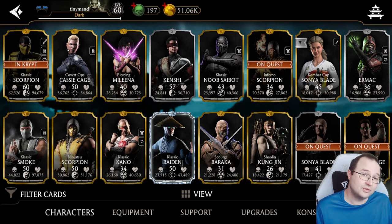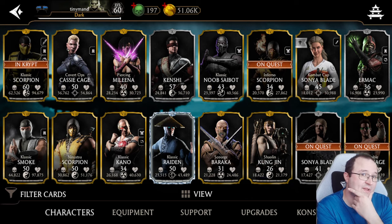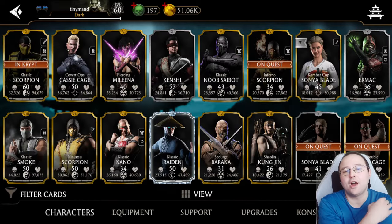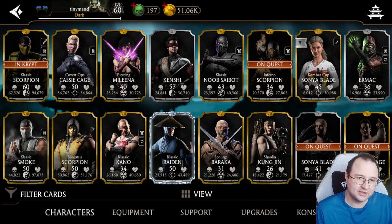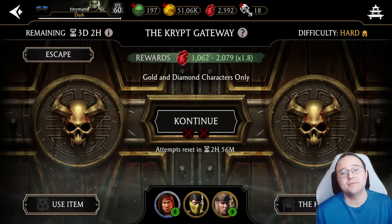This is my character list, my roster. My general strategy in the Crypt is to always use MK Classic Scorpion, because he's the guy who can carry me, and then I use two characters that give bonuses. The wider the range of bonus characters the better. You use Scorpion with two weak guys there just for bonuses, then use an invigorating stone to refresh Scorpion.